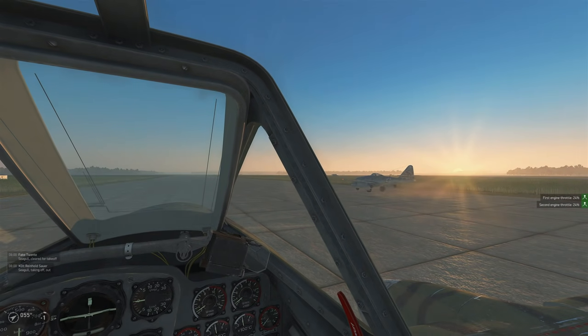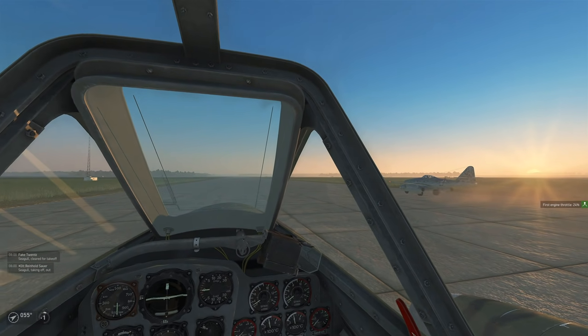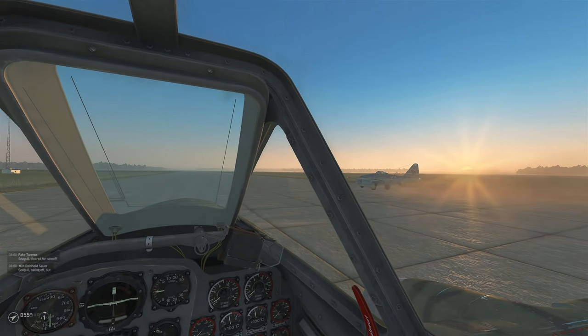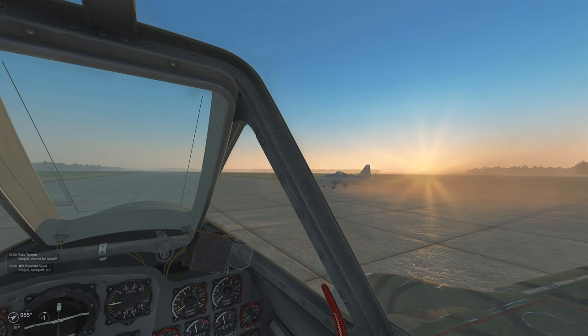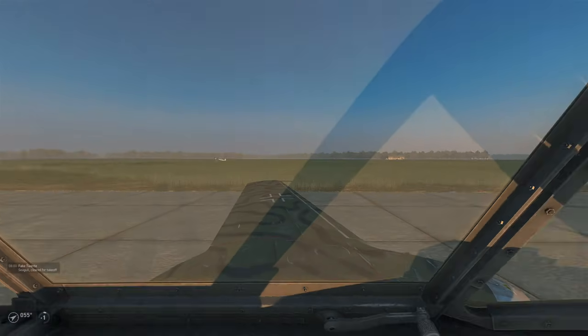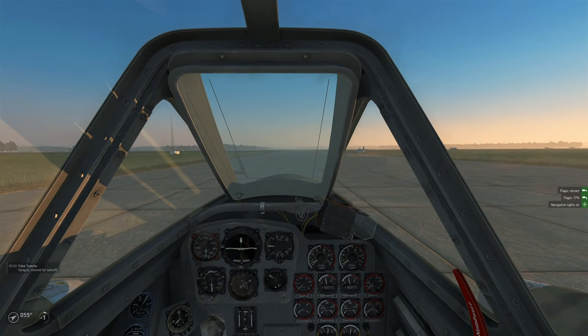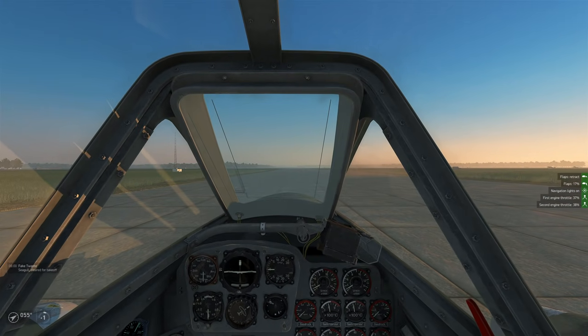Hello everybody, Wolfpack here, and welcome back to more IL-2 Sturmovik and our ME-262 career. As you can see, I'm not the flight leader today — Reinhold Schauer is, and he is taking off now. We need to get our jet ready. Lower flaps slightly, turn on our lights. Everything's looking good. Begin to throttle up.